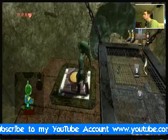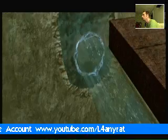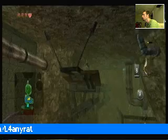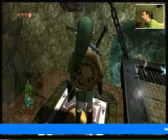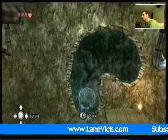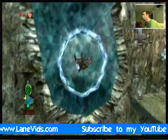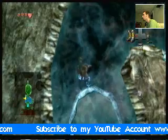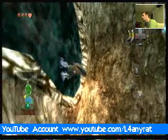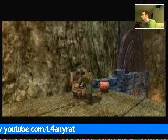And you'll see another switch — press that switch. And there's going to be a cross beam there. So what you want to do now is line yourself up with that, turn on your boots, and fall. Get magnetized. You want to go around this little blue part here, and then turn off your boots. And there'll be a chest here — red ruby.